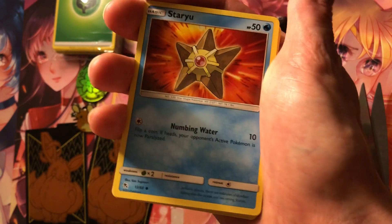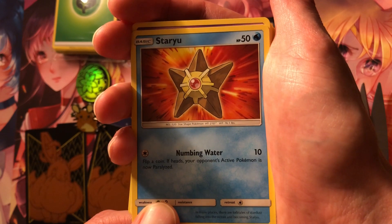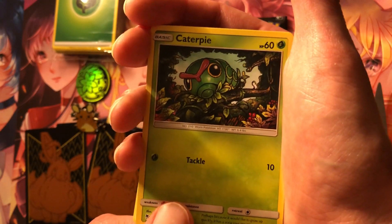Koffing, just chillin'. Staryu — definitely falls into one of my favorite water types, Starmie. Ekans, pretty cool. Caterpie — it's a cutie Pokemon.